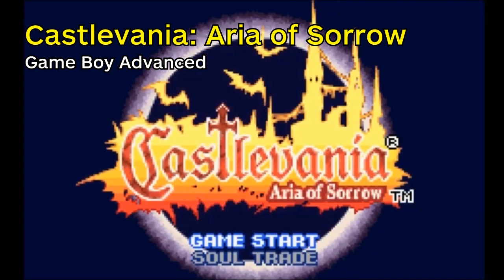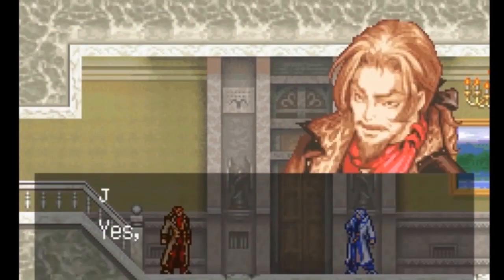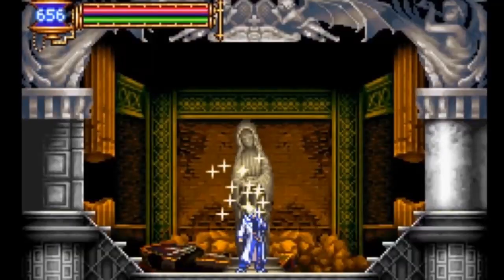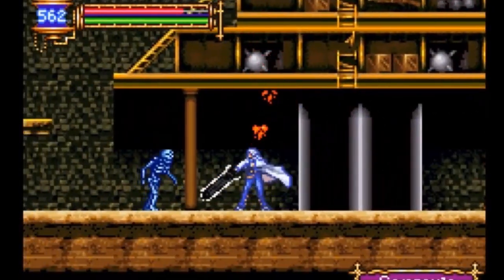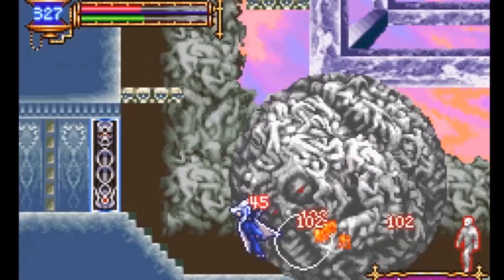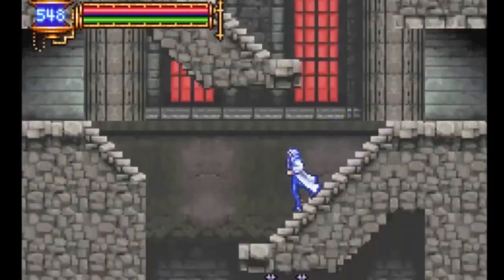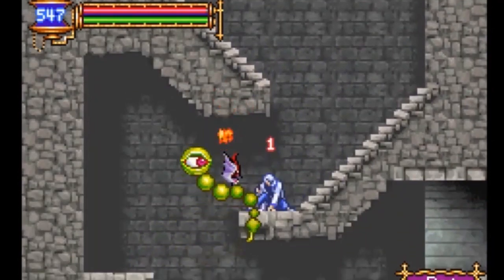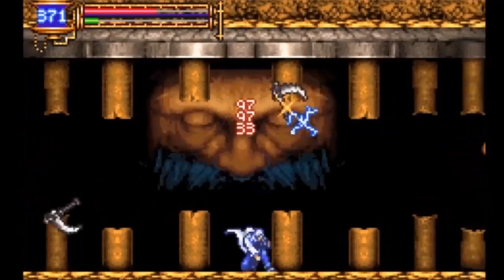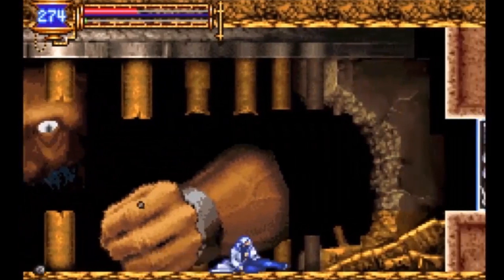Castlevania Aria of Sorrow. Another game that follows the Metroidvania formula. This is the first game that follows Soma Cruz and the predecessor to Dawn of Sorrow. Everything here is pretty much a more streamlined version of the gameplay that you would get in Symphony of the Night. But the reason why I put Aria of Sorrow higher on the list is because it feels a little bit more straightforward than its sequel. This is one of my favorite games on the Game Boy Advance, and it helped spark a lot of my interest in Castlevania overall. After finishing it, I went back and played Symphony of the Night and other games in the series.